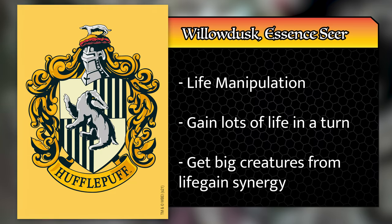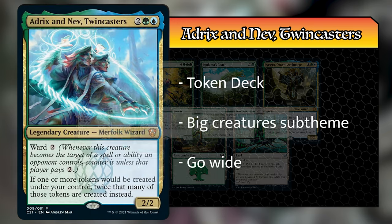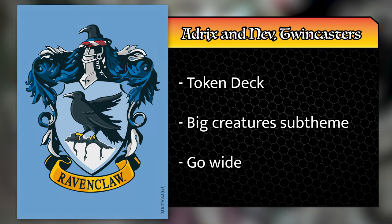Finally, we have Peter piloting the Quantum Quandrix deck helmed by Adrix and Nev, the Twincasters. His opening hand consisted of Cazuelo Orochi Archmage, Kodama's Reach, Hornet Queen, Exotic Orchard, Novijen Heart of Progress, a Forest, and an Island. This deck is all about making as many tokens as possible and using your commander to make twice as many tokens — honestly the most straightforward of all the decks. He decided to take the Ravenclaw sleeves. Without further ado, let us begin the game.